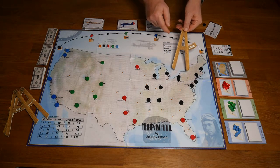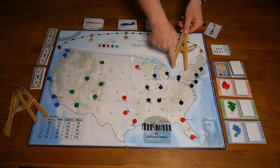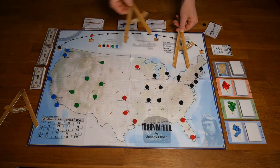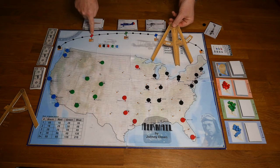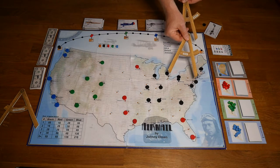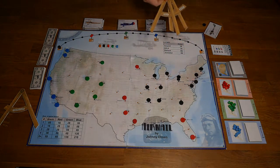Each aircraft in the game — this is the Jenny aircraft — will have a certain range. If we compare that to the DH4, which comes at a later era as one of the events that happens, it has a much larger range, and with that you can fly more efficiently between different airports.